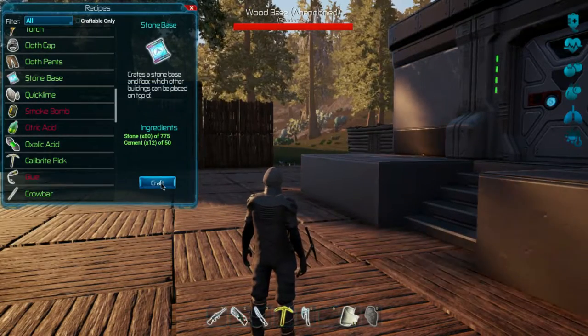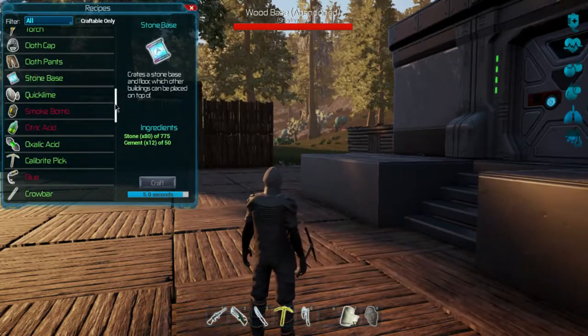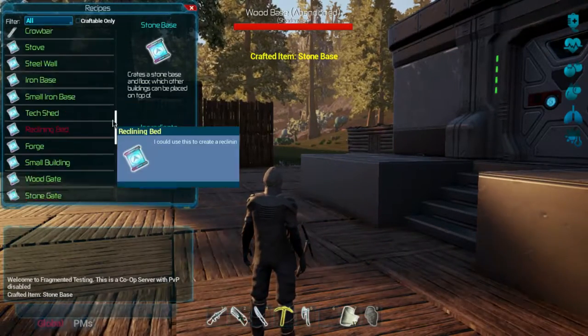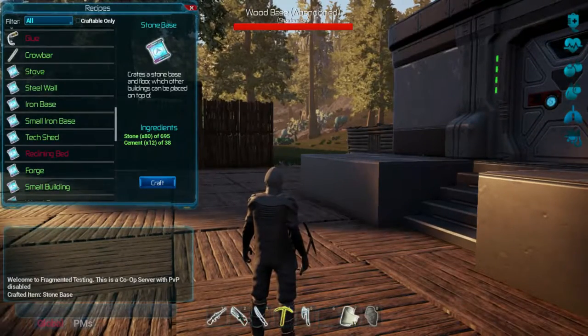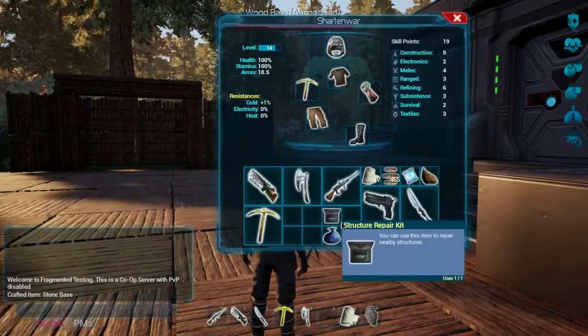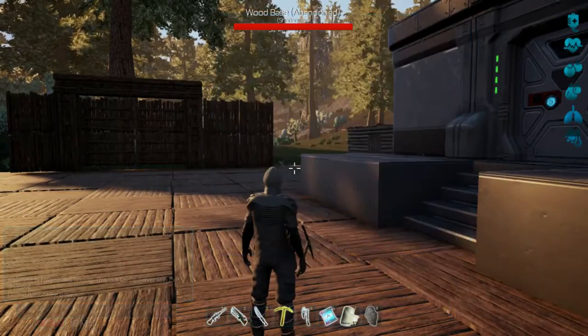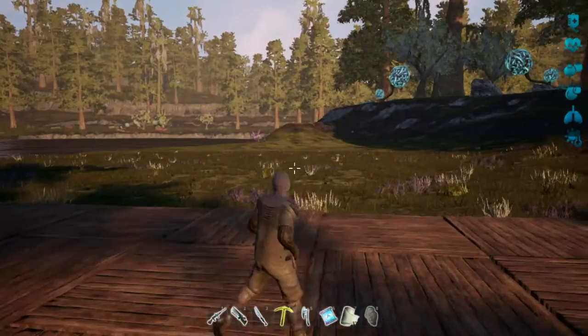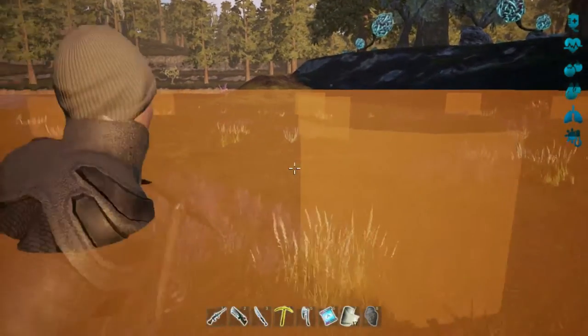Okay, now stone base — here we go. I want to build one of these since we have enough components. It's kind of like the next step is to build the stone base. Let's see what that is — stone base. Okay, let's see what this looks like. Six. Oh man. Holy crap.